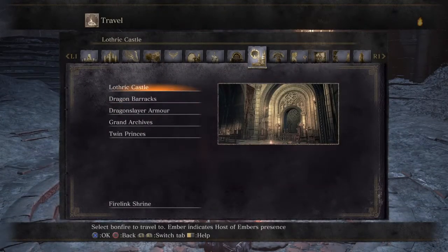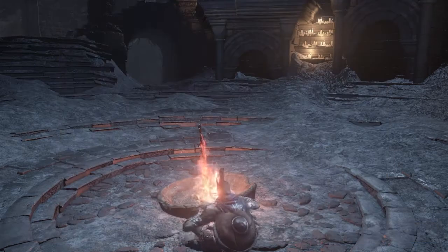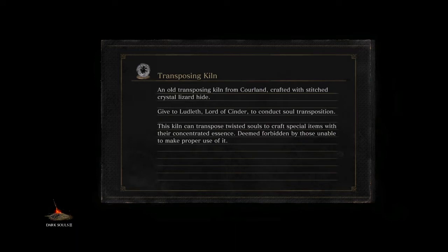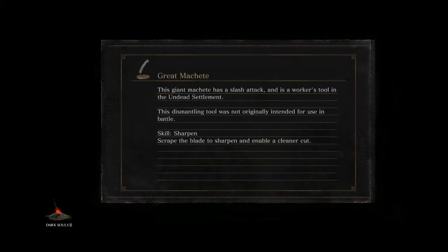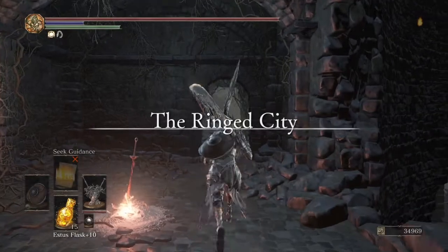First you want to travel, and you need the DLC for this — specifically the Ringed City DLC. You want to travel to the place right before you fight the mini-boss Dark Eater Midir. This game takes a while to load, but it does give you some useful information while it's loading — little lore pieces, which is helpful if you want to know how the story is set. But that's not the point. The point of this video is to get these weapons and be able to use them.